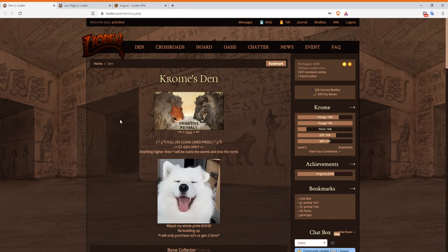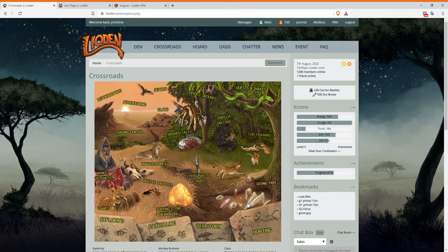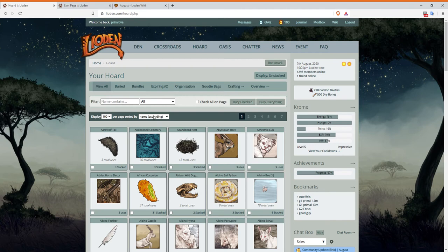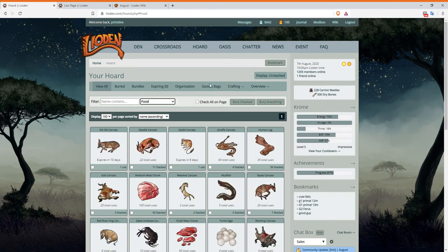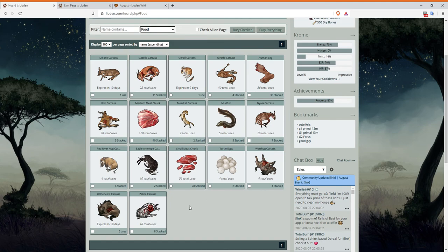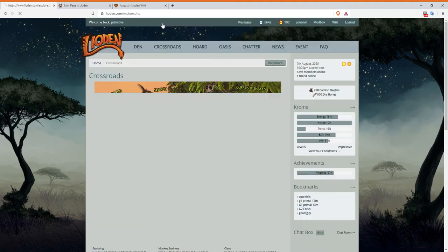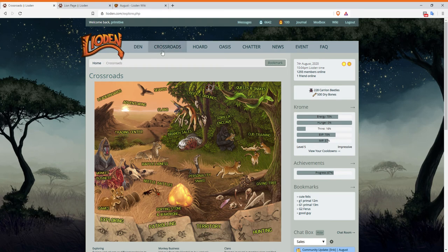First thing: whenever you're playing Lioden, you should have your hunters hunting. When your hunters hunt, they get food, and with that food you'll stockpile it. If you're hunting all the time and you don't have like a million lionesses, you should have excess food — extra food you don't need. If you're always hunting, your pride should be solid.